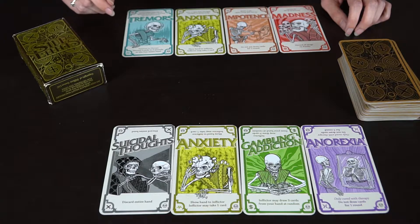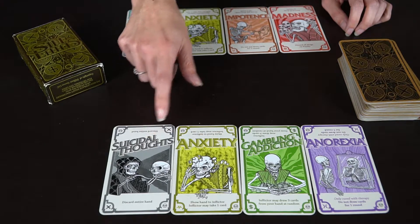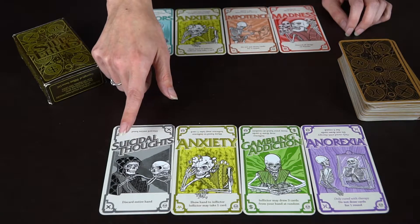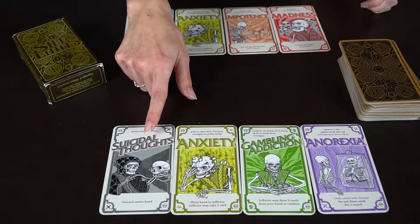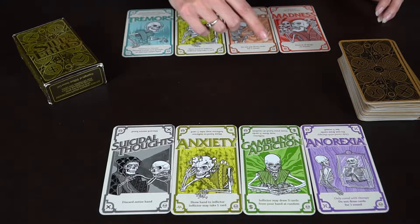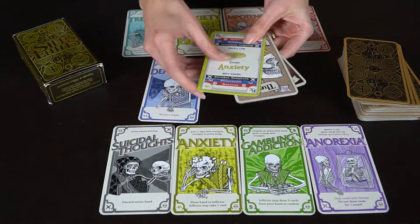This is the setup for Side Effects. Each player gets four disorder cards which represent your psyche — they also have some flavor text on them. The objective of the game is to cure all of your disorders either through pills or through therapy. Everyone starts with four different cards in their hand.